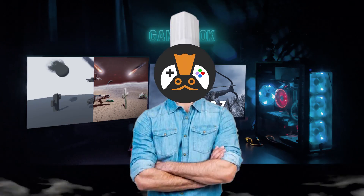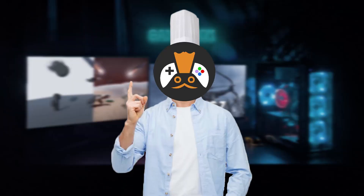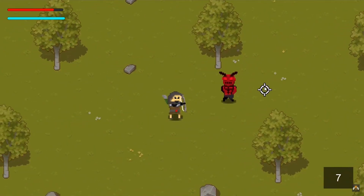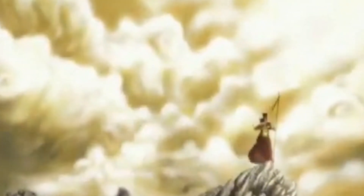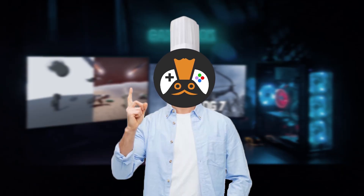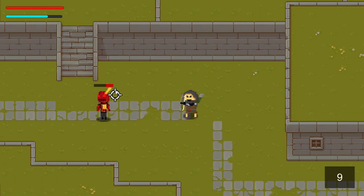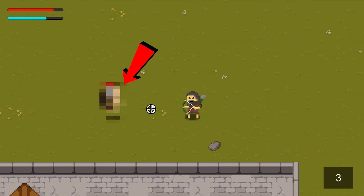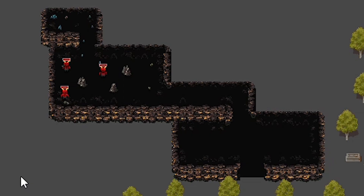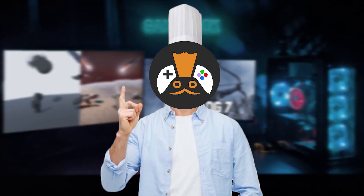Hello guys and welcome to the seventh episode of my devlog series where I make a top-down RPG game about a Persian legend called R.S. the Archer. If you haven't watched the previous episodes, you should totally go ahead and do that. In this episode we're gonna enhance the gameplay, add a new enemy type, and also make some sort of a dungeon with no boss fights unfortunately, but boss fight coming soon though.